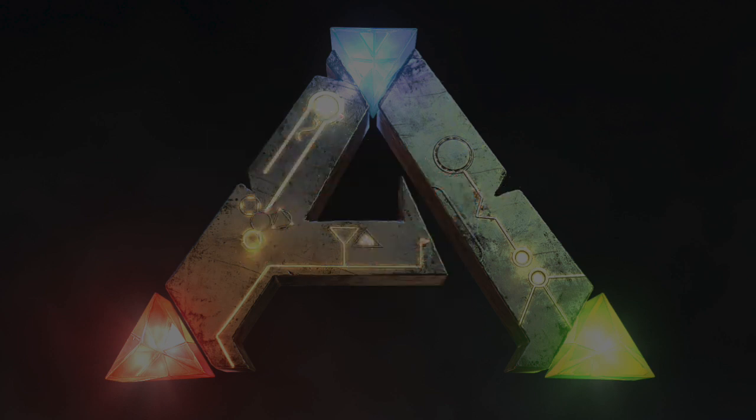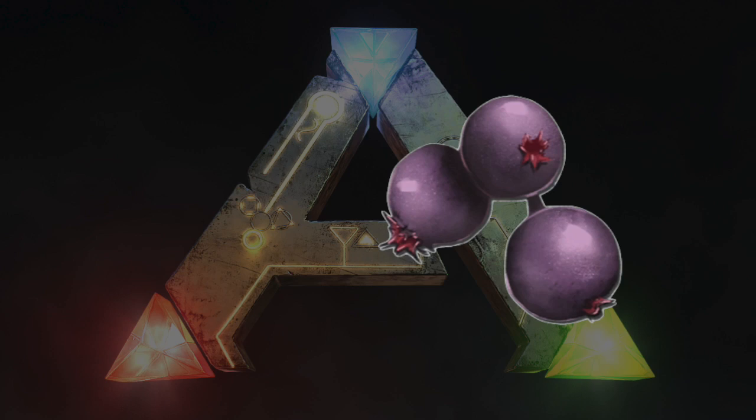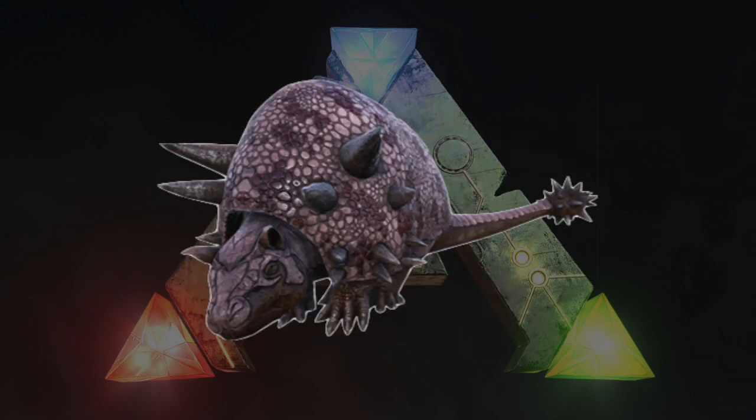Dilophosaurus Kibble takes one Dilo Egg, one Citronal, one Cooked Meat Jerky, two Mejoberries, and three Fiber. The Dilo Kibble can be used to tame the Ankylo, the Doedicurus, or the Pachy.